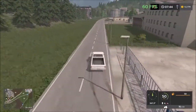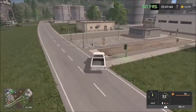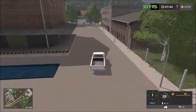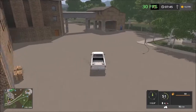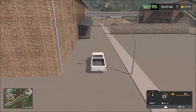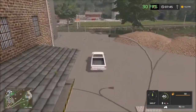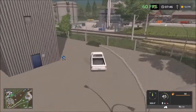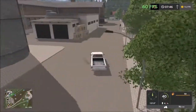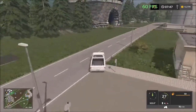Next we have another building — this is the sugar beets factory. Almost had me saying sweet potatoes! So this is the sugar beets factory. There's also one up the road — you have to be careful because the train sometimes disappears.